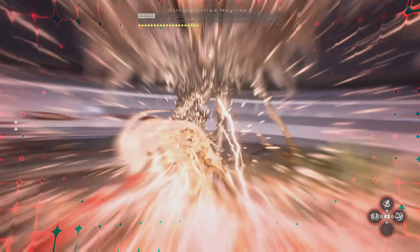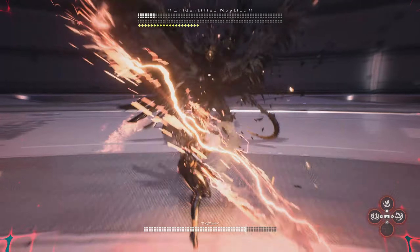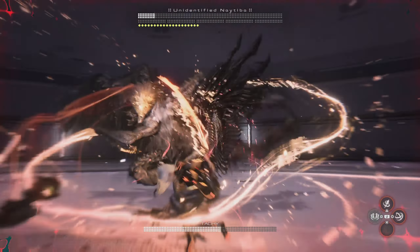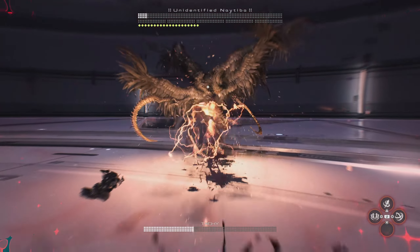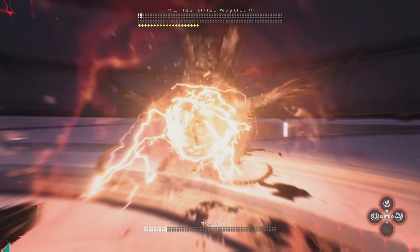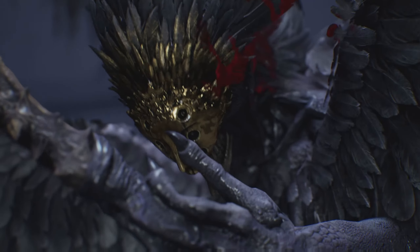We're down to the home stretch — this is all about going as hard as you can, which is why I brought up the Taki mode here. I really like the L plus triangle attack; I find that to be one of the more damaging ones. Typically in Taki mode you don't get attacked too much, but this fight is pretty intense, so using that attack over and over again can be great for getting your last few hits off. And that's how you beat the unidentified Nyteba in Stellar Blade.